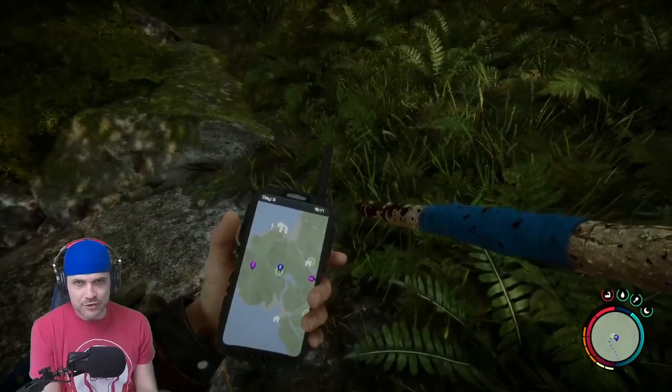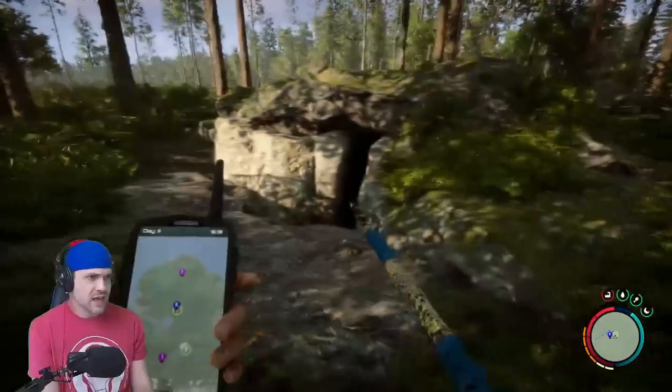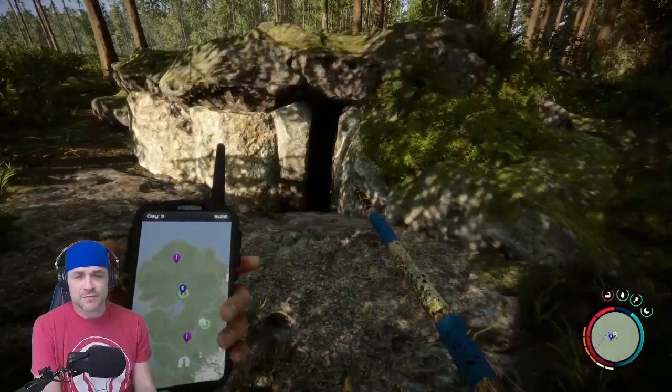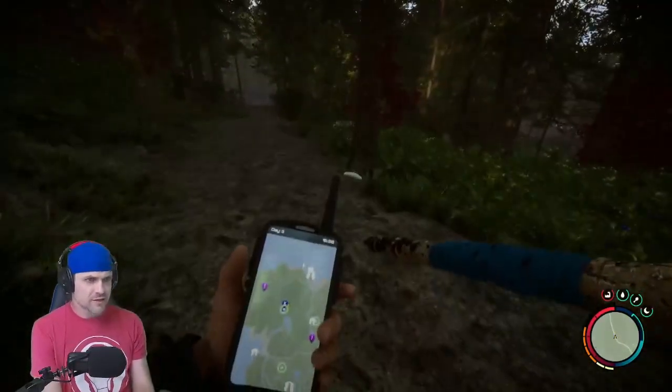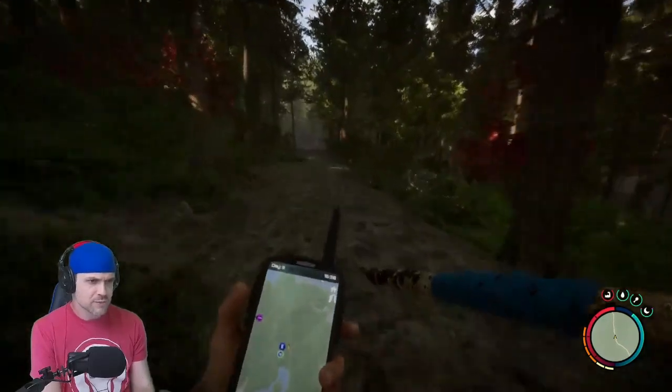On our way to the beach, we stopped by the green dot to see if there was anything interesting in this cave. It has a blue key card door inside it. Down at the bottom, you're just going to find some food and some arrows, so if you don't really need to, you don't have to stop by this one. We got a path — let's check our map. We're on this path and we can follow it to the beach. That'll work.